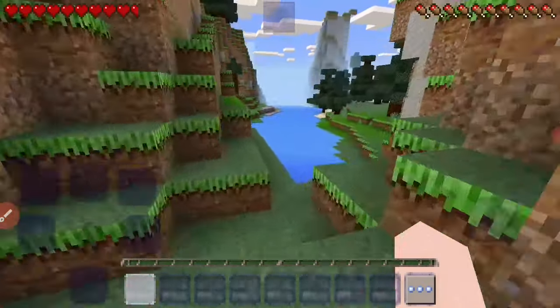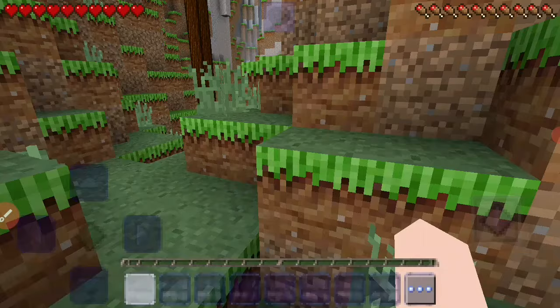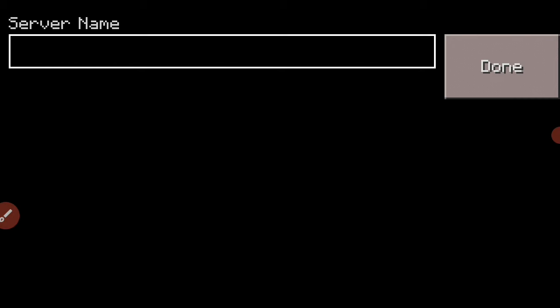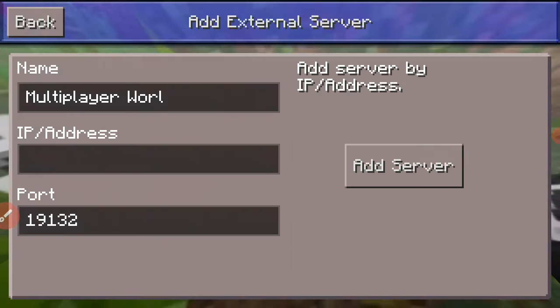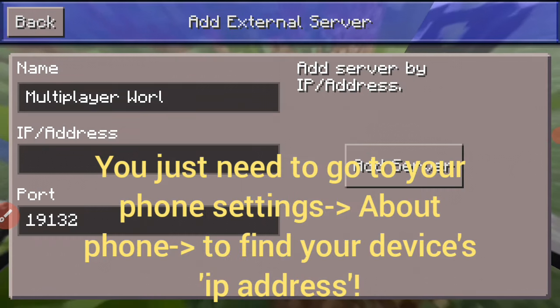Here we are in the world — it's looking pretty nice and cool. This world is in survival mode. Now I'm going to quit the world and create a new server. You need to create this server for other friends to join. I'm going to name it the same as the world we just created — 'Multiplayer World' — and in the server IP address field, you need to put your own device's IP address.